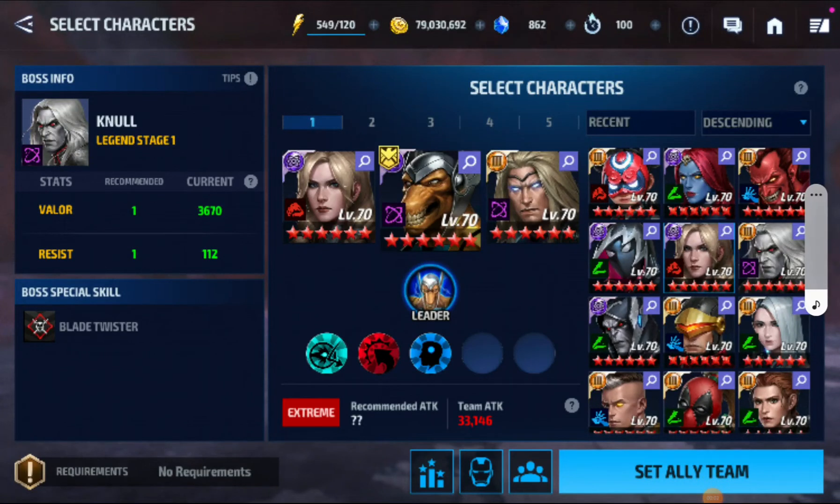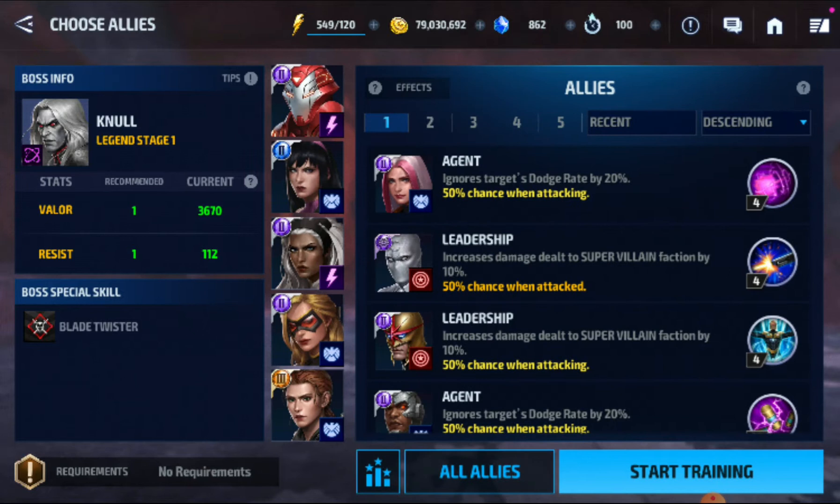I'm going to show you guys my clears — well, I'm just going to take you guys to the first stage so you can see how I use the characters. This is for the Thor team: Beta Ray Bill as lead, Valkyrie, and Thor.